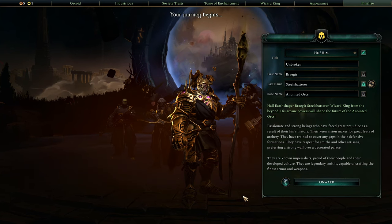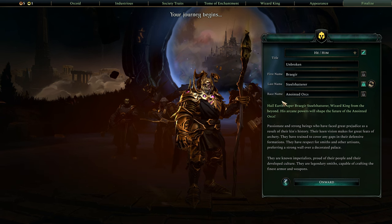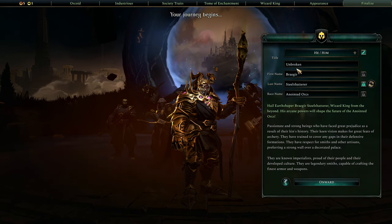Welcome to Dylan with it. Today we're going to be playing Age of Wonders 4. We're going to be playing as a race called the Anointed Orcs, led by the Unbroken, which is our leader.